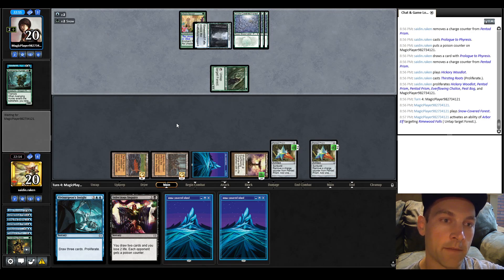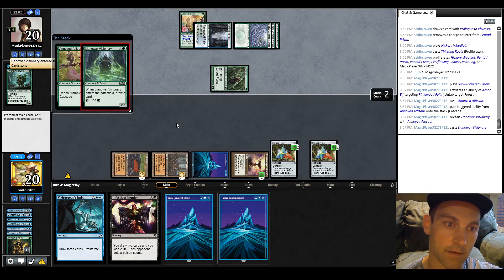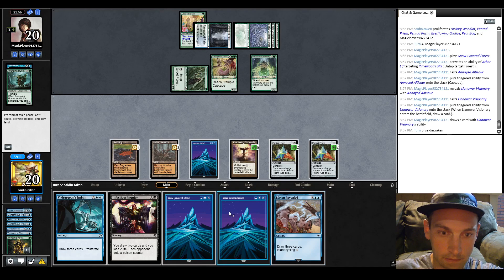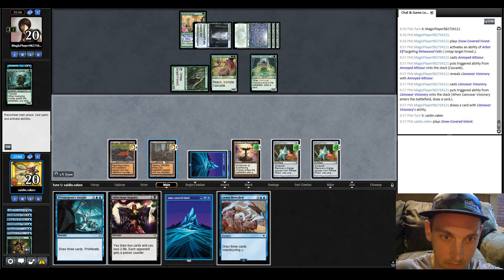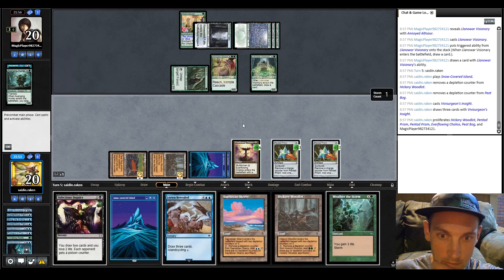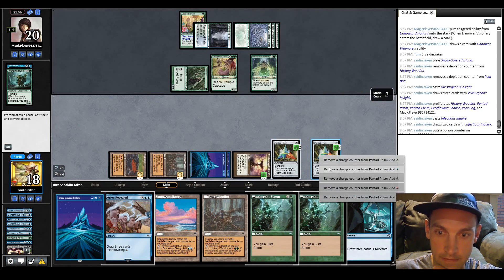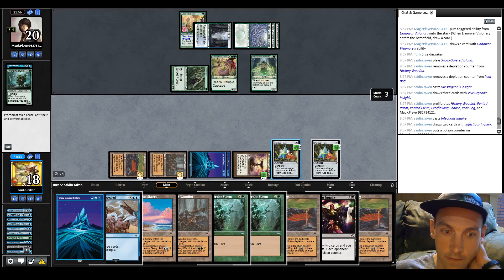We have Lorien Revealed — we can play the Island right now for blue-blue. Floating the black mana, play Vivisurgeon's Insight and draw a bunch of cards. Then we can go Infectious Inquiry, draw some more cards, another Vivisurgeon's Insight — boom boom, draw more cards, they take some damage. I'll cast the Inquiry in case we draw some more proliferation. We didn't, so we'll just go ahead and weather the storm. Your turn.